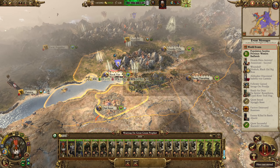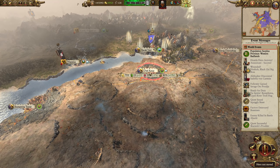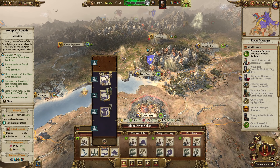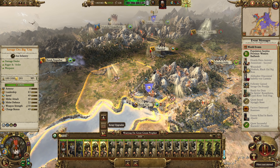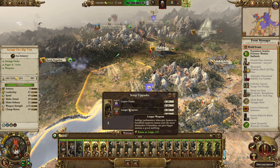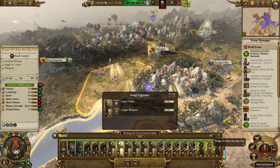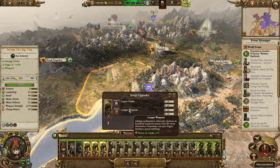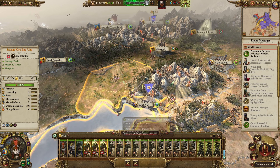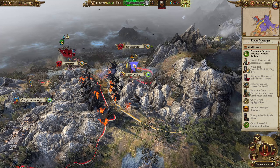I don't have any characters there. Wait — I do have Wurzag. I need to recruit a mark for Wurzag. We need to get a mark, so we'll build that. There'll be a few turns where we can actually... it's fine. Longer weapons? Bonus versus large? Just longer weapons as well — fine. I'm going to get a little bit of extra bonus. Less large — that's all good.